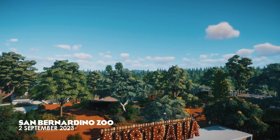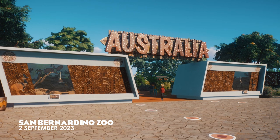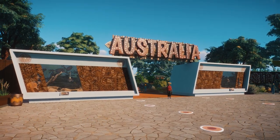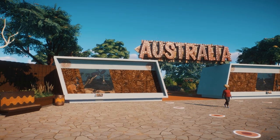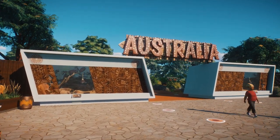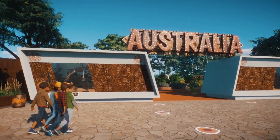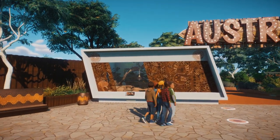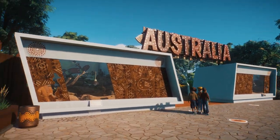Hey, I'm ZSHPlays, welcome back to San Bernardino Zoo and welcome to Australia. It's finally finished and we are going to go and tour it today. Here we are at the entrance to our Australia area. I'm still really happy with this. I like it even more now that it's got an area behind it rather than just a blank map. Gone with the modernist theme here, which is architecture you see quite a lot of in Australia.